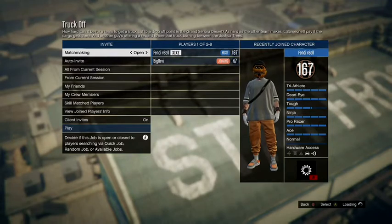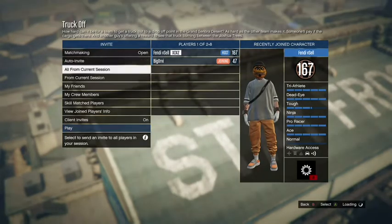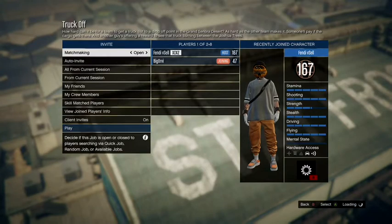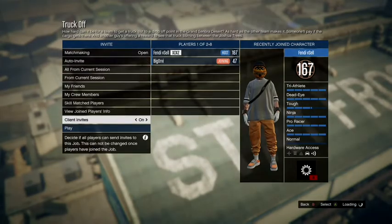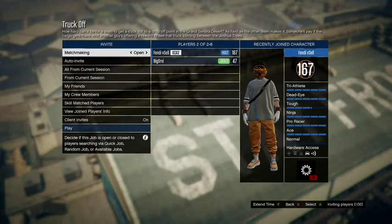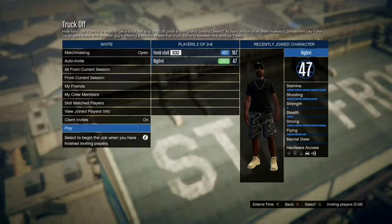While you're waiting for your friend to join, make sure you put the outfit selection to Themed so that you can get the orange joggers. Once you get your friend in, just start it up.